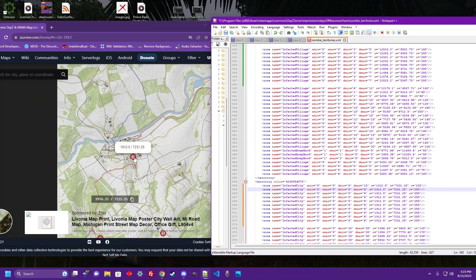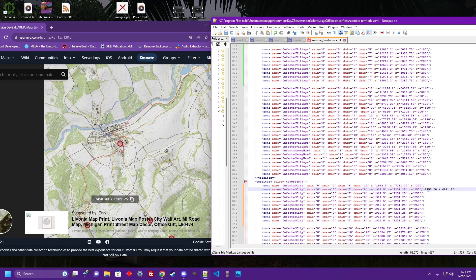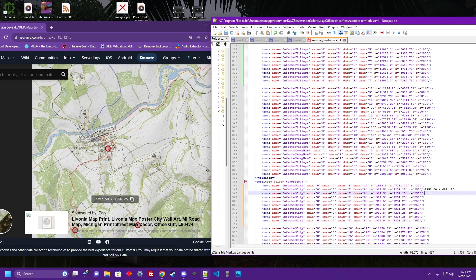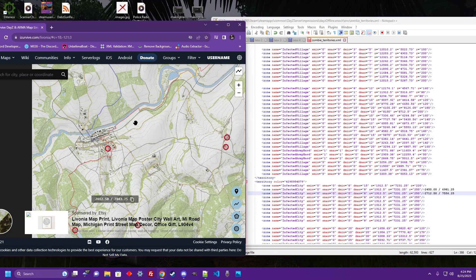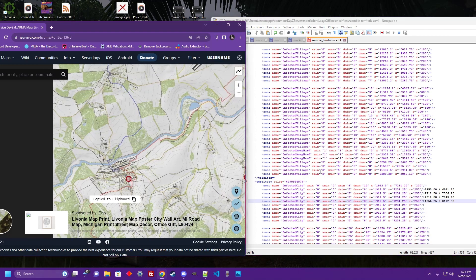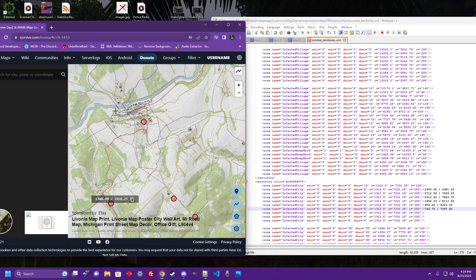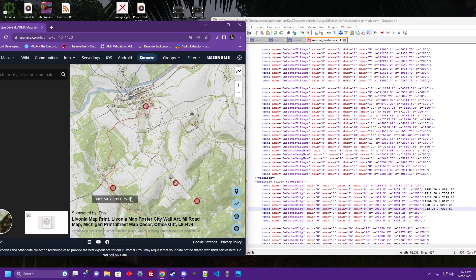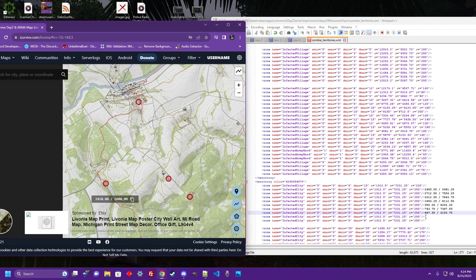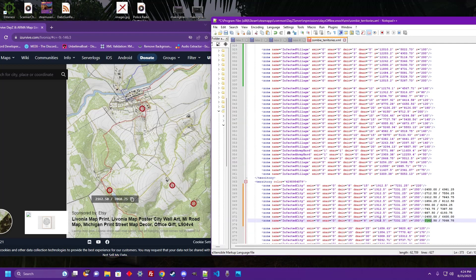Scroll out a little bit from your iZurvive. So this is where your center point was. Now just go around these fields — click, grab it, Control C copy, Control V paste. Click, grab it, Control C copy, Control V paste. And you just keep going around, doing this throughout the fields and the wooded areas. Want to get it all in there. Spread it out a little bit. As you can see, I'm running into bubbles from other areas — not a big deal. You want everything to kind of overlap so it blends when you're done.